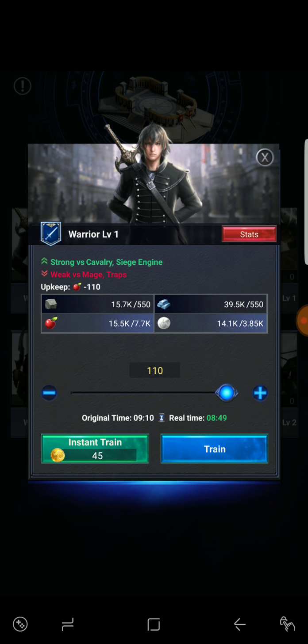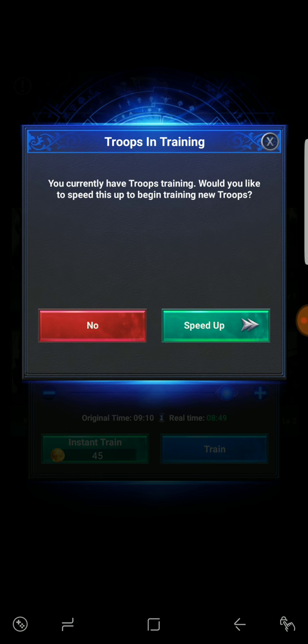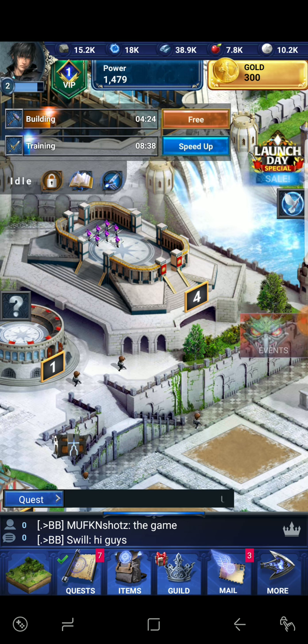Our warrior is strong versus cavalry and siege engines, and weak against mage and traps. You want to make sure you have a good balance of all of the above. It's going to take about nine minutes to make these troops. I wish I could get some mages made up, but we're not gonna use any speed ups — just gonna let it ride.